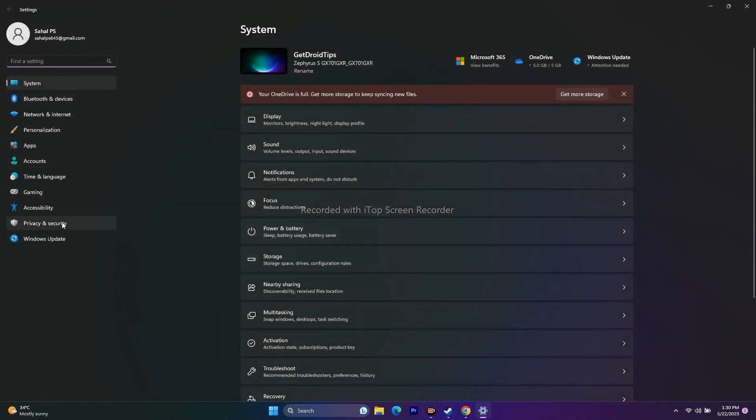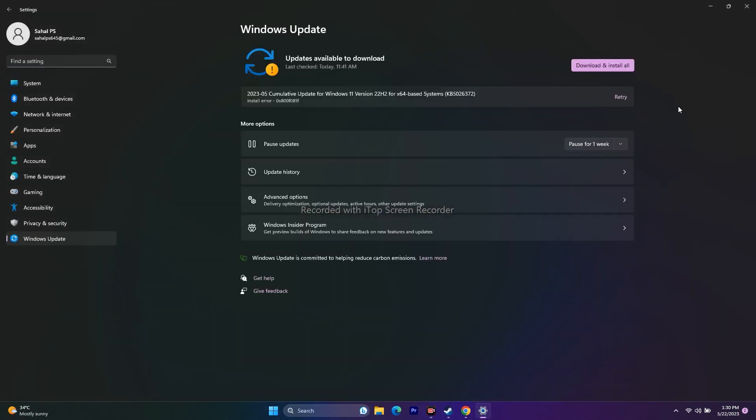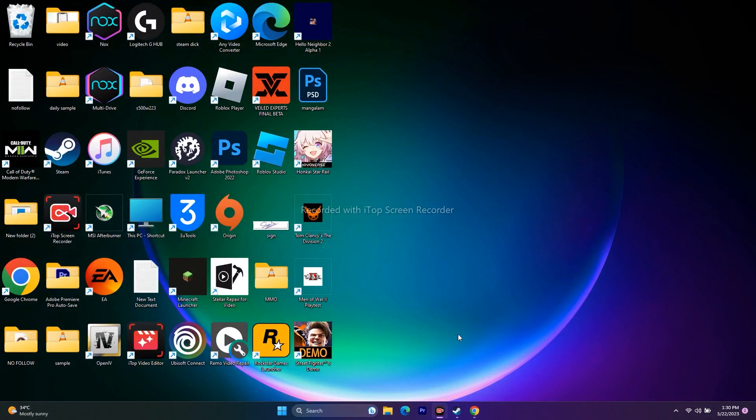Make sure Windows is up to date. Go to Settings, then Windows Update, and ensure Windows is fully updated. This is an important step.